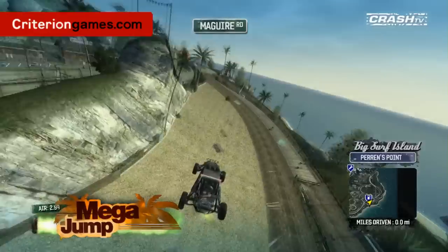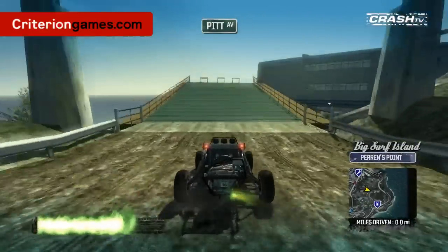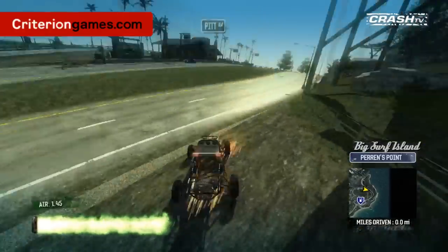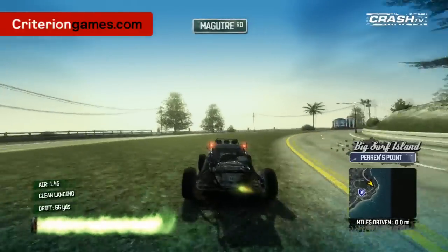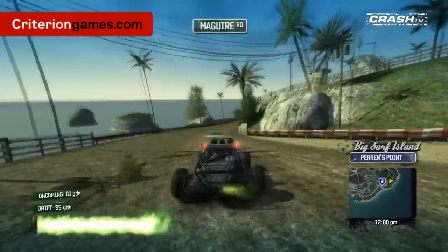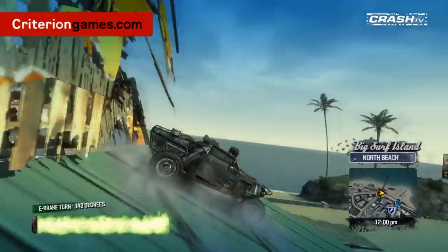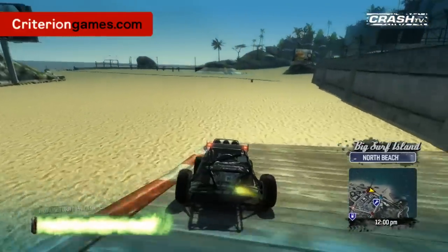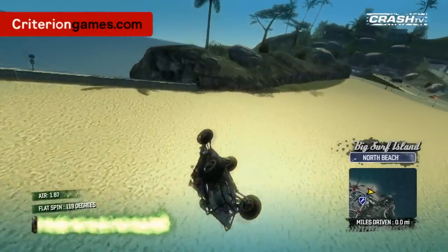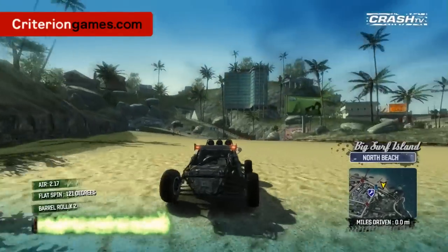One of the things we've always said, and I'm sure we've said it on podcasts before, is that when we designed the island we really wanted the mantra of: if you can see it, you can drive it. We got a bit bored of being confined by roads in other games, and we just wanted to make it so that you see a billboard up there, you see a jump up there, you see your friend up there — and you can actually go and meet him. You don't want to be confined by barriers.